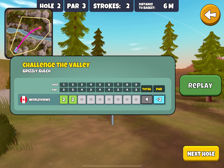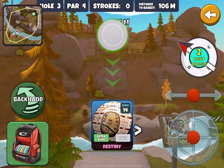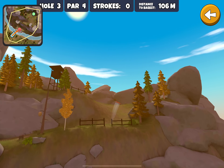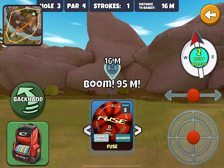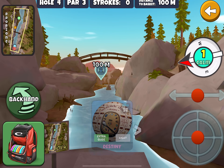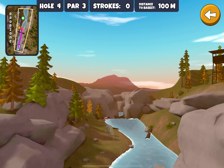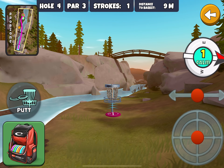It's nice to have a bouncing disc but I get frustrated sometimes the way it bounces into the woods. Alright, here's a potential eagle hole. Let's see if we can pull it off — let's use our Zeus and bring it to a nice anhyzer. Bounce up that hill. And it's always nice to have an eagle in your back pocket at this point on a three star run. We'll use our trusty PD again on this one and toss it in for our birdie.